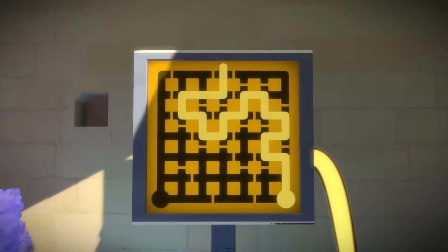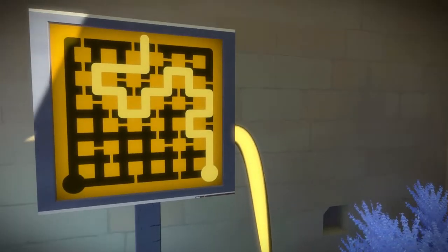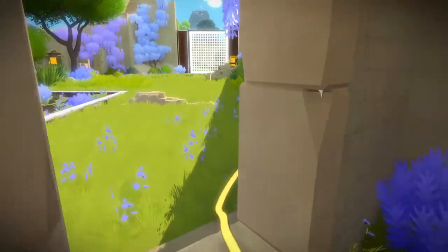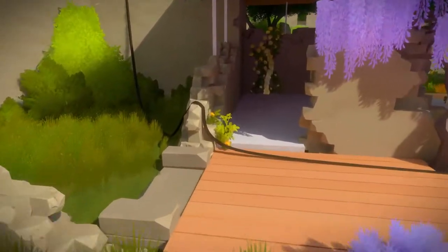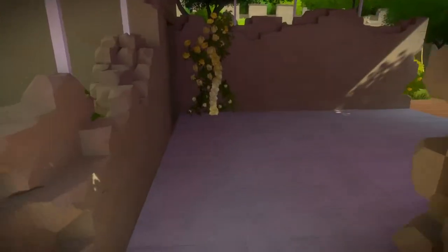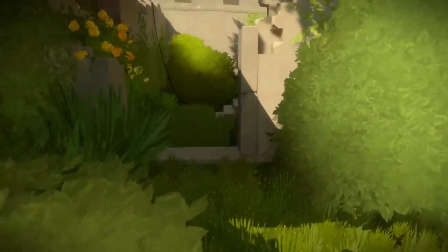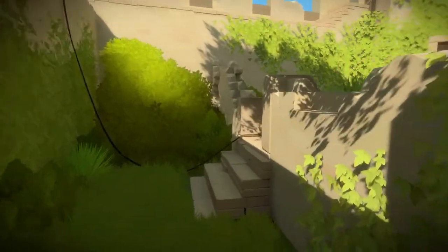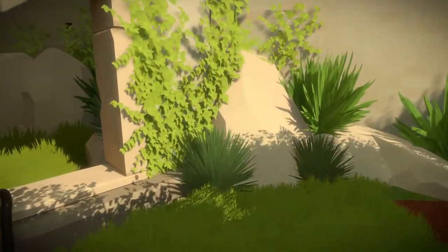Each of these puzzles is supposed to kind of teach me something so that you slowly learn how things in the game work. We've got two out of three. That one was teaching me there is more than one start point. There's no jumping — hitting spacebar just takes me into puzzle mode.